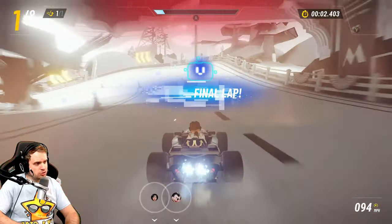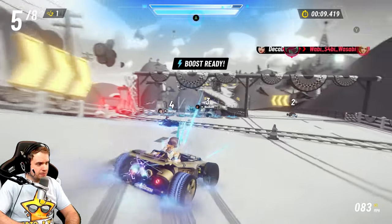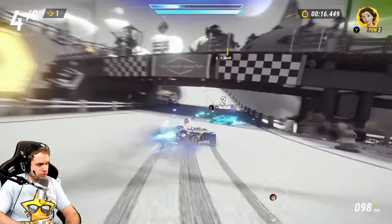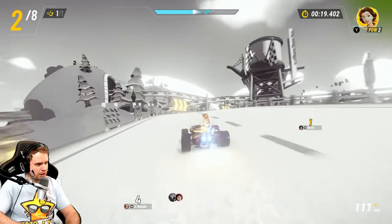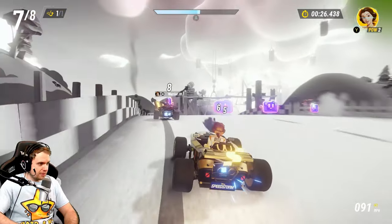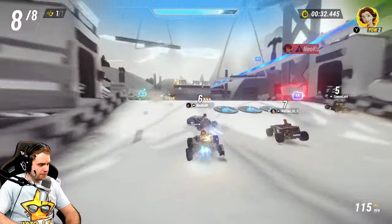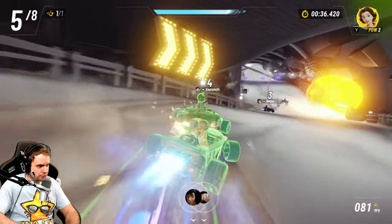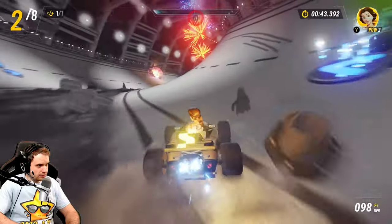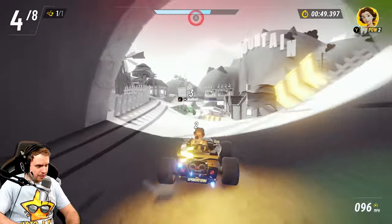Manual boost fills up from several sources — drifting fills it up, and certain skills also fill your boost. The little speed pads on the ground give you an instant speed increase but don't fill your manual boost. You can also get a speed boost from a slipstream by balancing on it with your left thumbstick — if you balance for a certain time, you get a decent increase to your manual boost. Following directly behind somebody also fills your boost via slipstream.